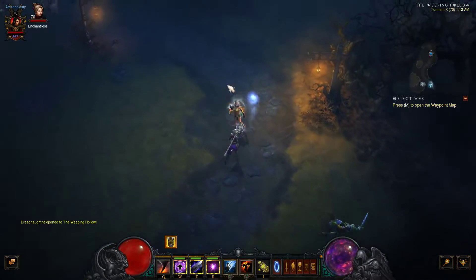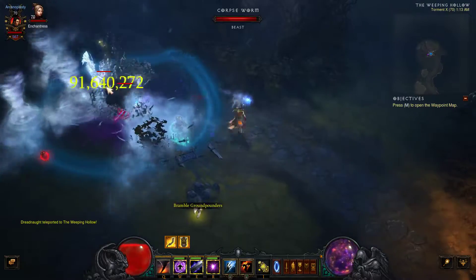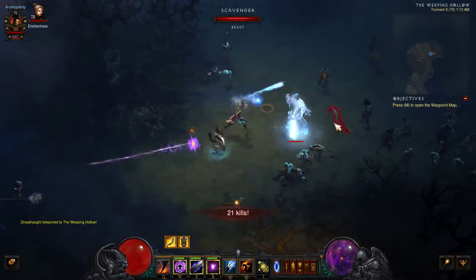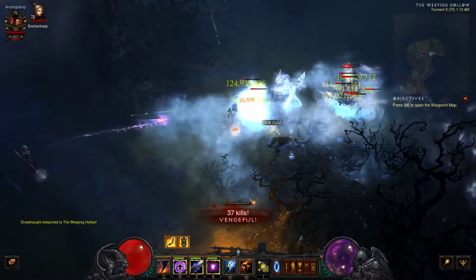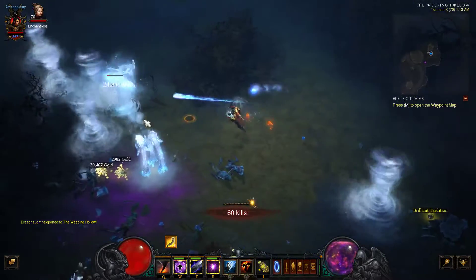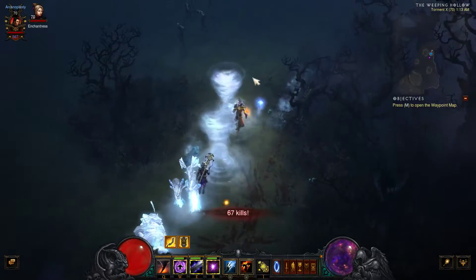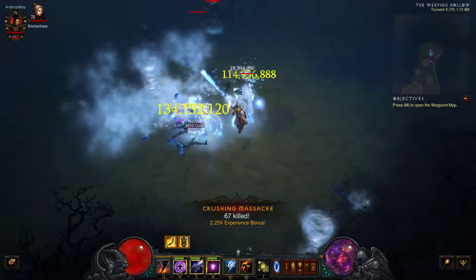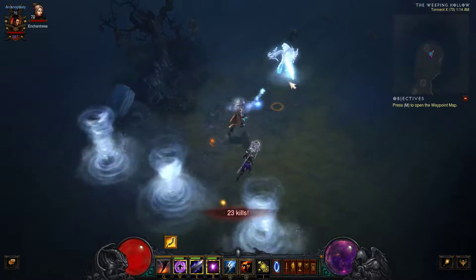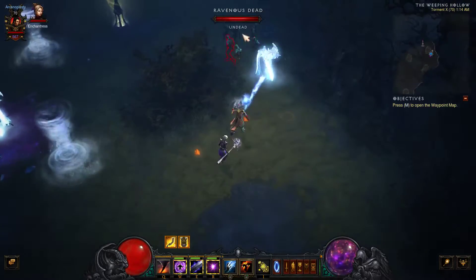Let's go to Weeping Hollow and I'll show you how this works. I put up my Frost Hydras quickly and then start channeling Ray of Frost. As you can see, Ray of Frost procs so many Energy Twisters that it just sucks everything up around it. Trash mobs are easily wiped out — everything gets pulled in, frozen, slowed, and killed. Elites walk around freely but the cold CCs keep that manageable.